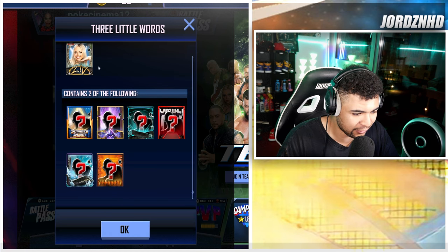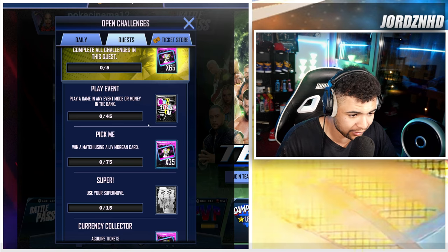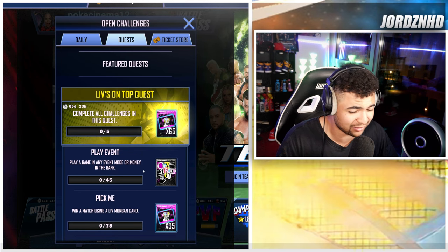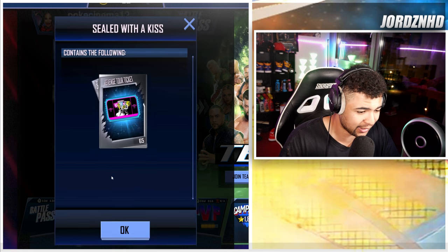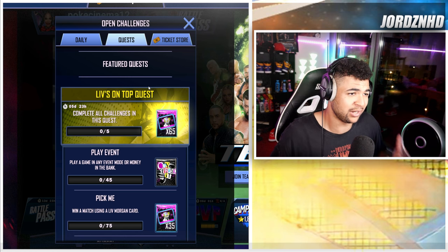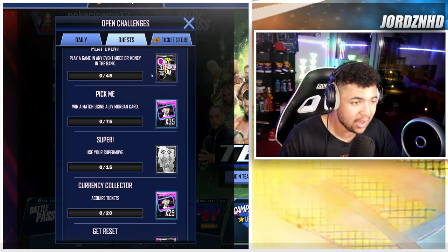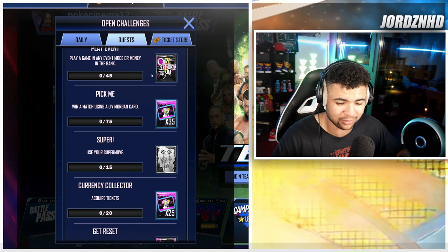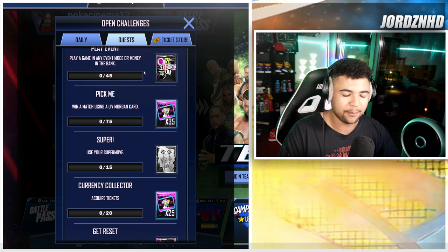That gets you a pack with a chance at the new Liv Morgan card as well as two cards up to Summer Slam '24 tier, which is nice. Once you've completed everything — basically within the next two days unless you saved your tickets — you'll get another 65 collectibles. I think this is really well managed and easily achievable. I'll be grinding this on Twitch tonight — twitch.tv, link in the description.